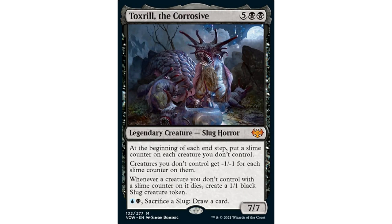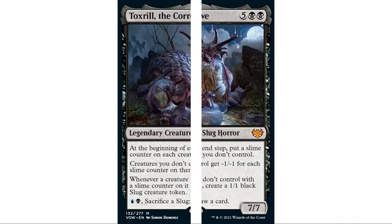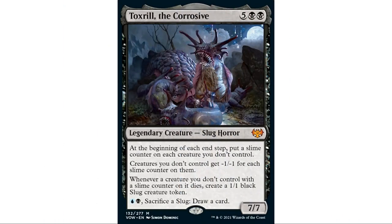The commander costs seven, which is a lot, but once we get him out he really goes to town. This commander is very similar to Coma — it takes a lot to get them out, but once they get going it's powerful. Toxril triggers at the beginning of each end step, which is better than an upkeep trigger because as soon as it comes out it'll trigger on your end step, putting a slime counter on each of your opponents' creatures.